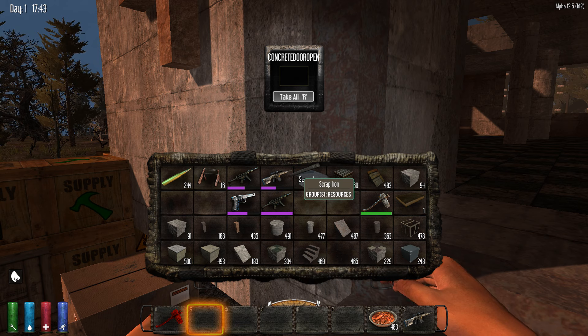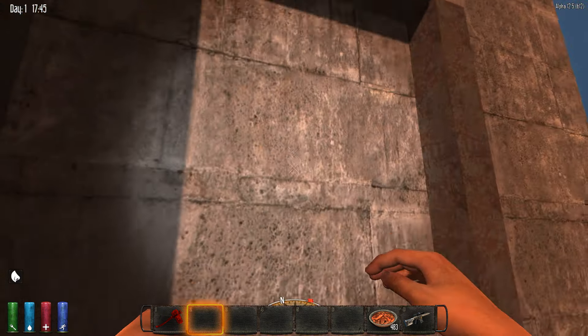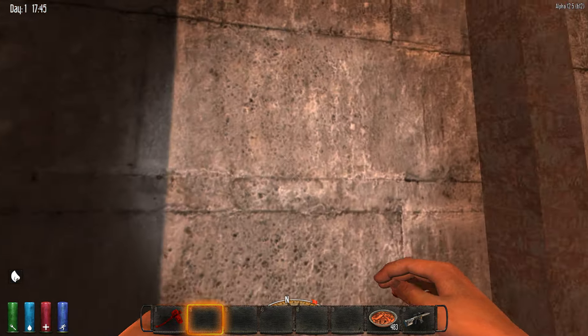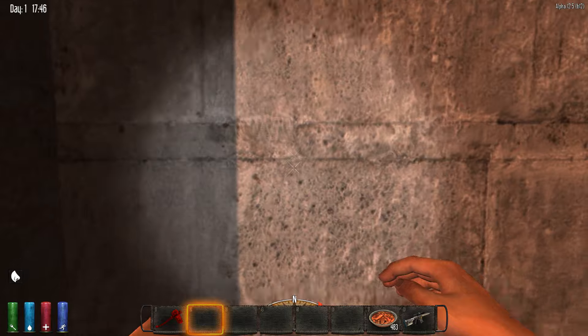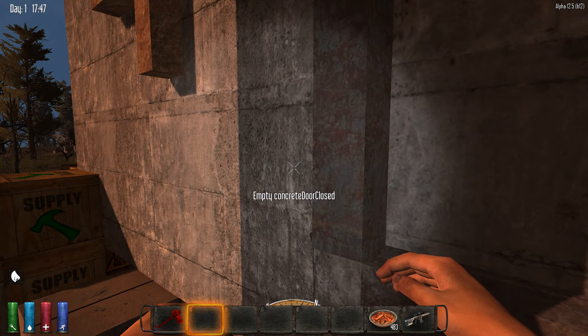This is a loot list, and therefore you always have this open loot. Standing in front of the door, you cannot open — only at this starting block.